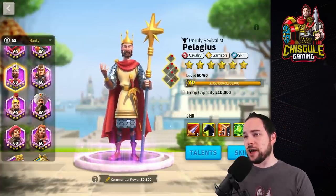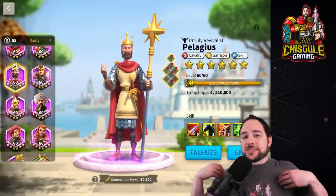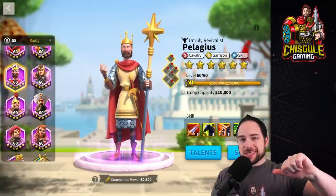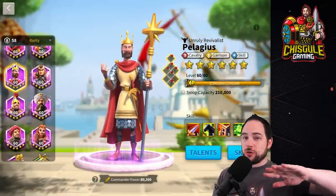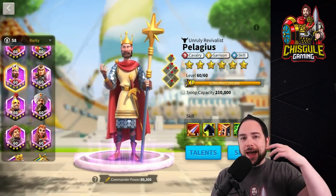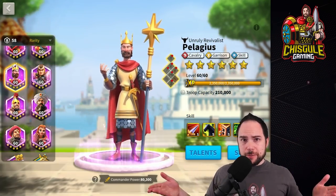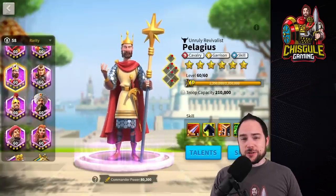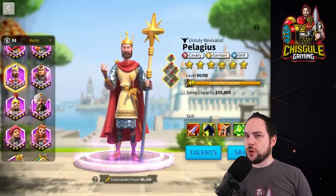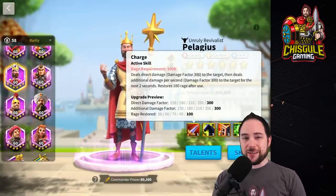We're a sponsored content creator, and we've been having a lot of fun using Pelagius as a cavalry commander because, as we described in the beginning, he's so freaking versatile. In this video, we're going to review the skills because that is going to drive exactly what talents we're going to choose, and it really is meaningful. We're going to talk about how you skill him up to get the most value and give you the very best pairings possible. Timestamps are in the description if you want to jump to any section.